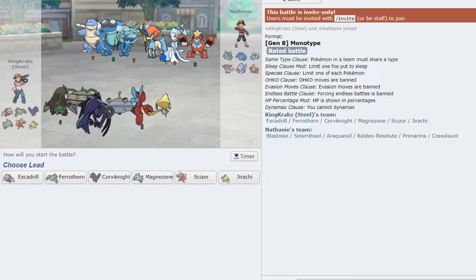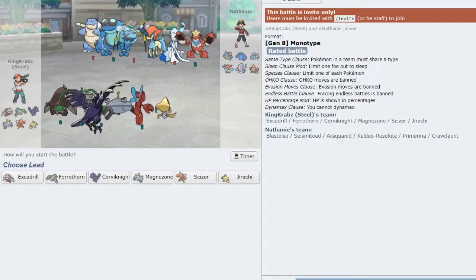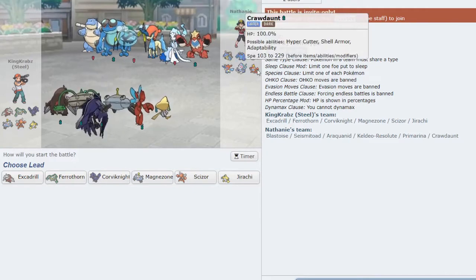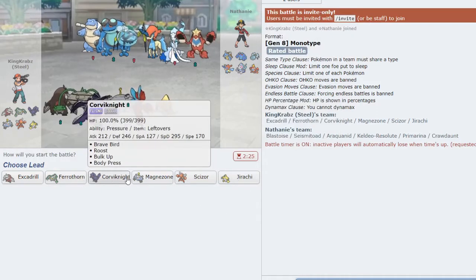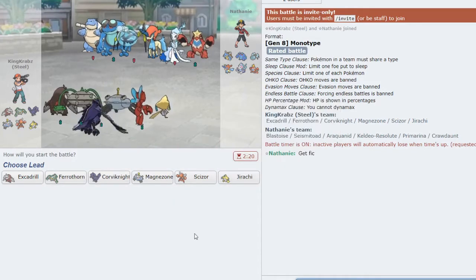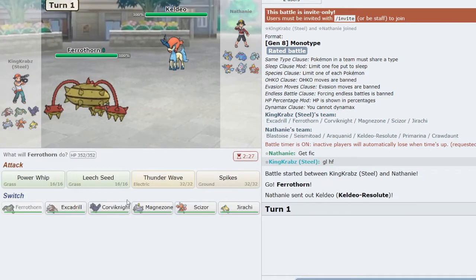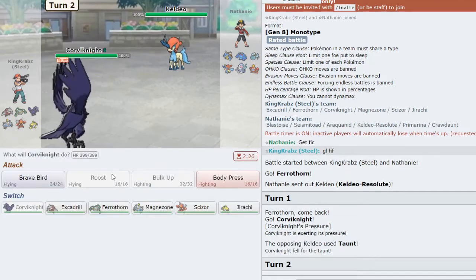We have a game and it is against a Water team. Thankfully it's not rain abusing, so it won't be as bad. My team absolutely hates dealing with things like Seismitoad and Keldeo — Crawdaunt could be quite strong too. But in this game I like Ferrothorn a lot, Magnezone is quite good, and Jirachi can put in some work. I think we open up with Ferrothorn — hopefully they don't open up with Keldeo. They indeed open with Keldeo, but I can get in Corviknight immediately, and assuming that's not Choice Specs I should be okay — as they go for Taunt.